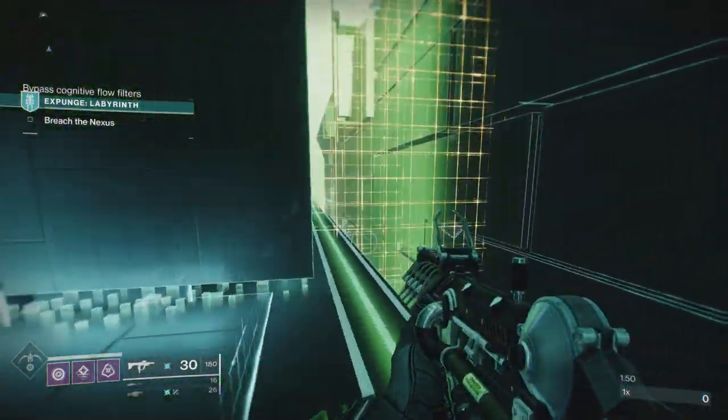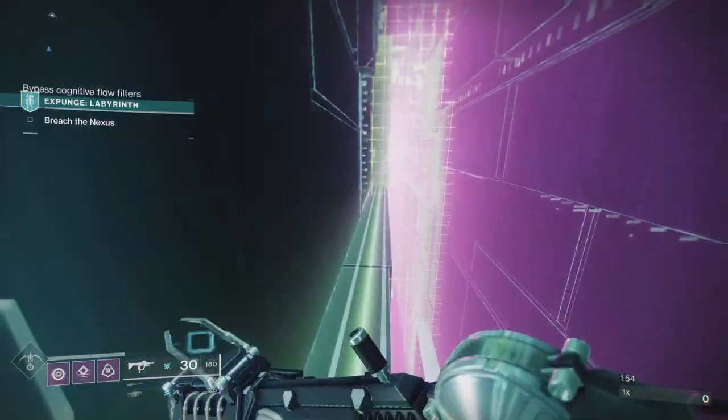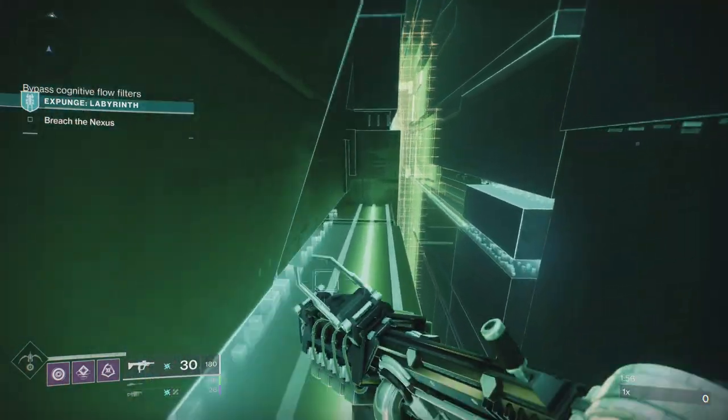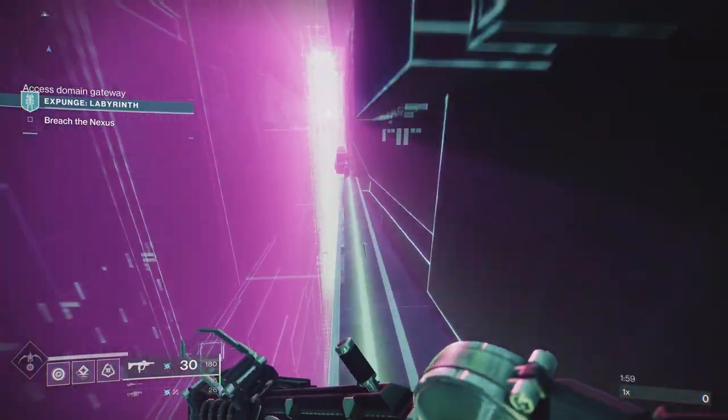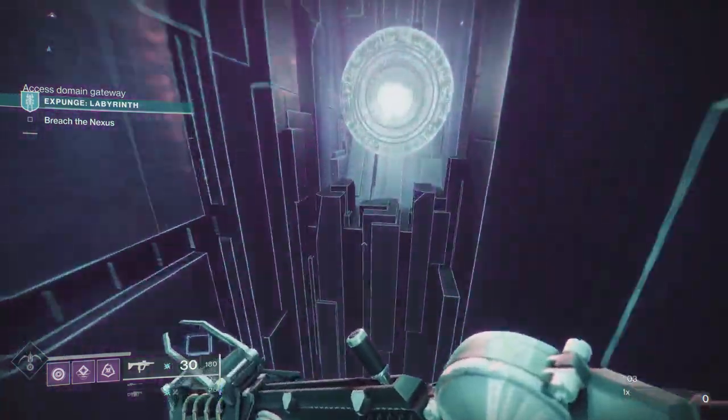If you're using a sword you can block when that grid comes past you. If you're not using a sword, just go into that little alcove that I went into and wait for it to pass — I've got plenty of time. I think I complete this in about 8 minutes 40.